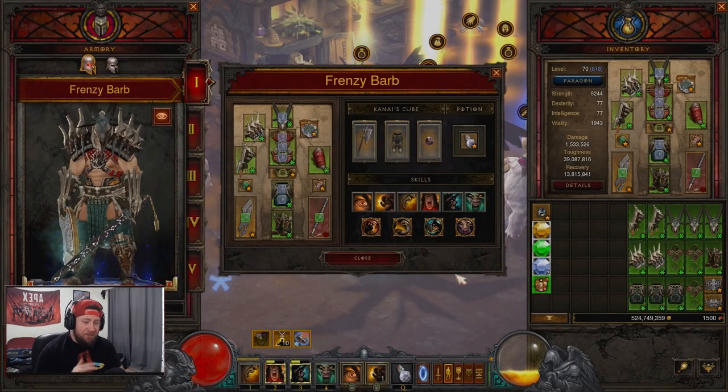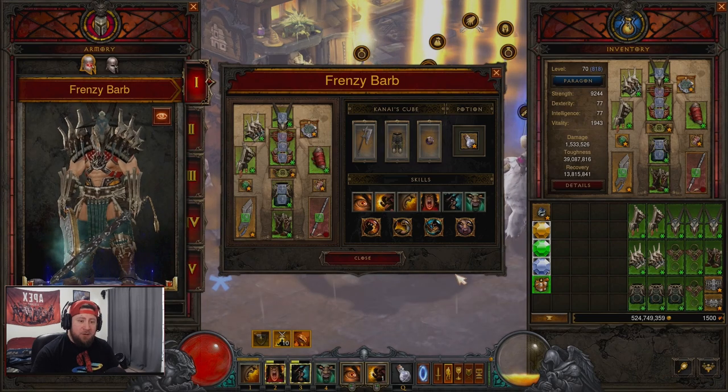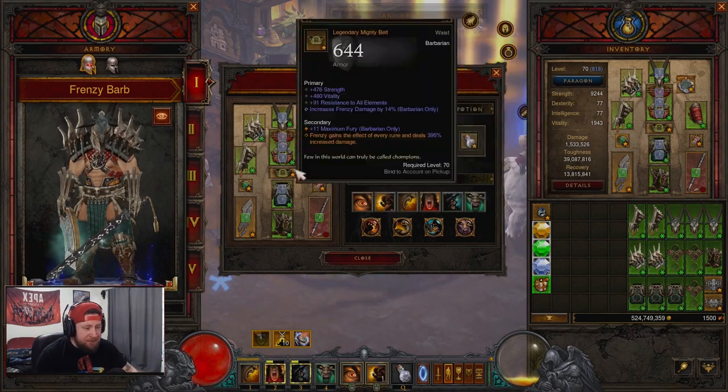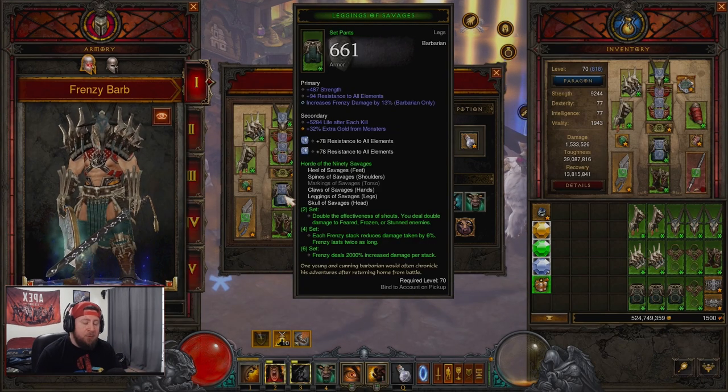What's up guys, welcome back to another video. During the Season 28 PTR today we are checking out the Frenzy Barb. What they changed is the six-piece set bonus was 1000 increased damage per stack and now it is 2000 damage per stack, so we're taking a look at the new changes.